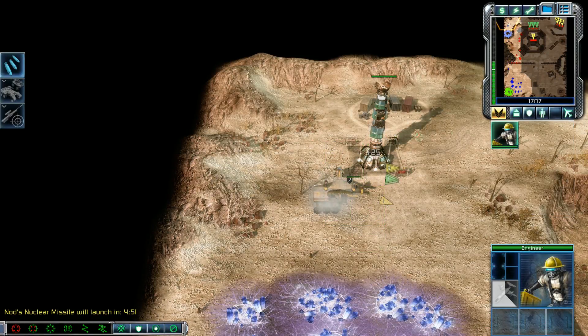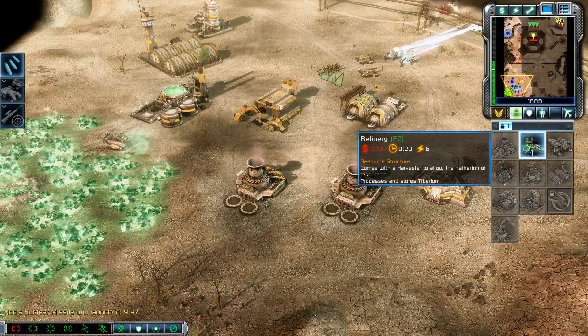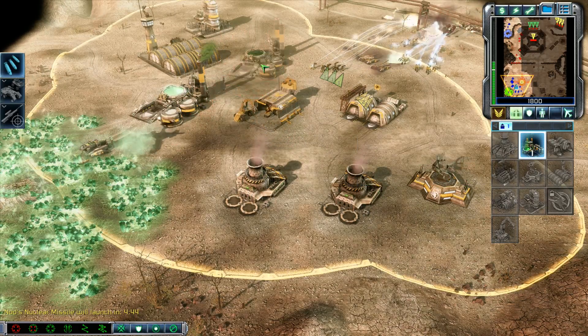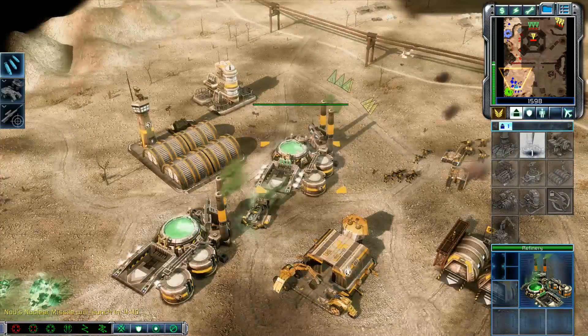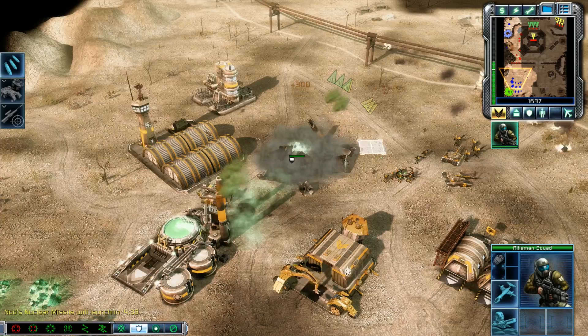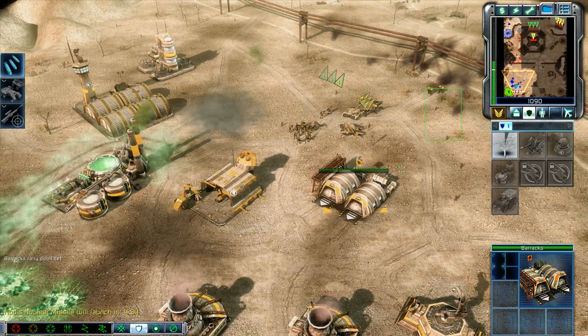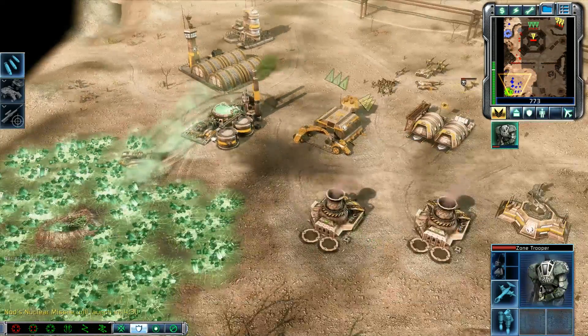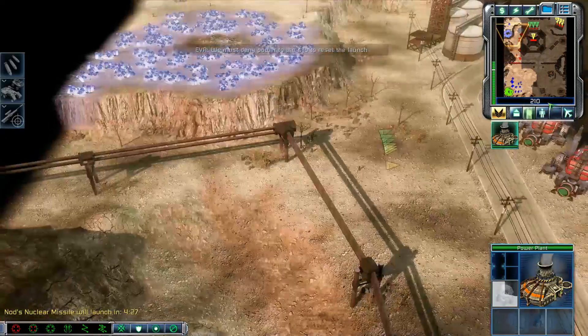I can figure it out. Building captured. Unit under attack. Construction complete. Unit lost. Route support. Building — super squad. We must deny power to the silo to reset the launch.